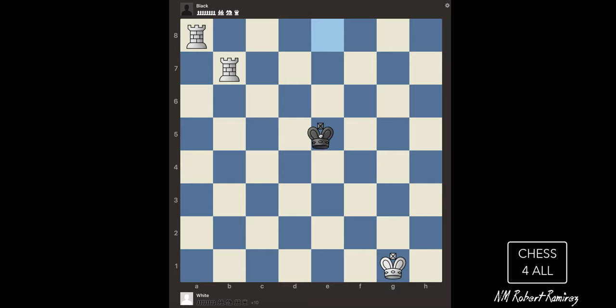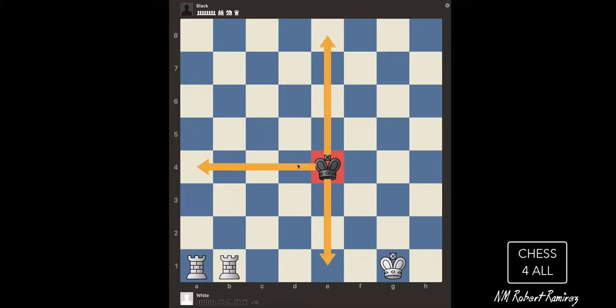So let me bring this king to the center. I want to bring the rooks all the way down, and you're going to see how your king has to do nothing at all. The first thing we have to do is decide what edge we want this king to go to. He could go towards this one, this one, this one, or this one.